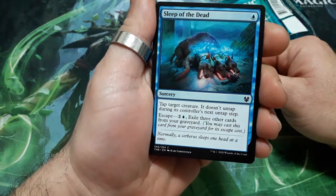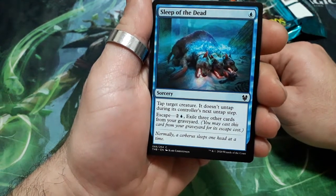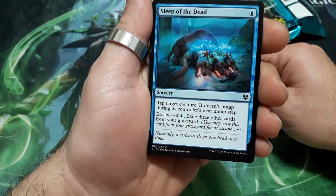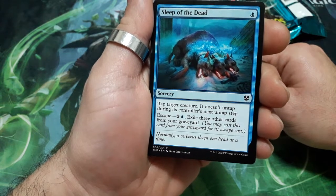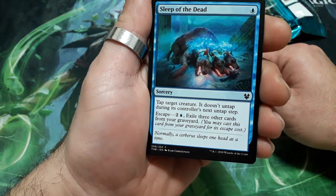So it starts with Sleep of the Dead. 1 drop. Tap target creature. You don't untap during its controller's next untap step. It has an escape cost of 3 — exile 3 other cards from your graveyard.